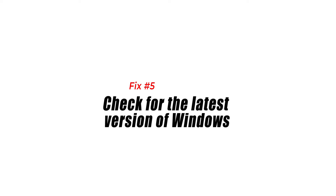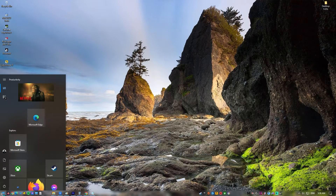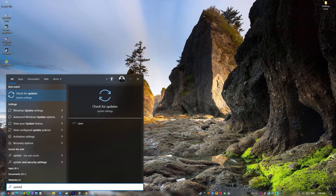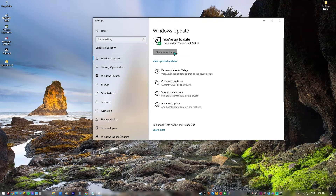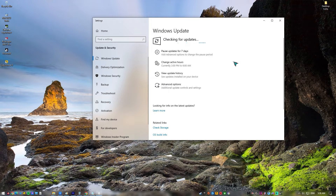Fix number 5: Check for the latest version of Windows. Installing the latest Windows update is another simple way to fix certain memory errors in games. To avoid this kind of problem when playing, it is also necessary to keep Windows up to date. People who were playing the game on older versions of Windows reported experiencing this problem.